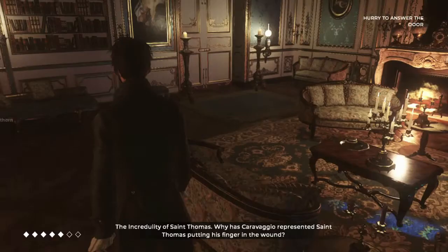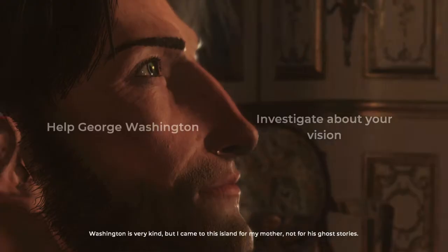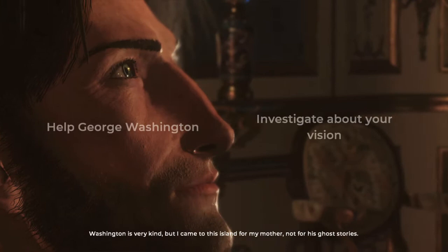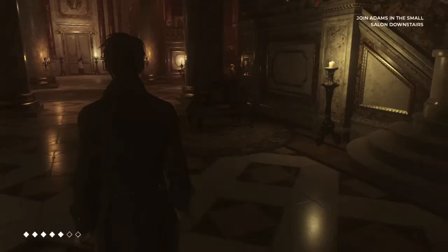Once you have those, just go to sleep. After the dream sequence, you should get a knock on your door — open it. George Washington is going to come in and ask for your help. To get this achievement, you have to go with the story branch to help him. So make sure you help George Washington when you get the choice. This will take you downstairs.